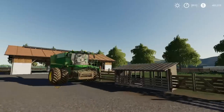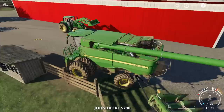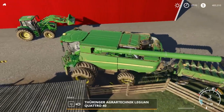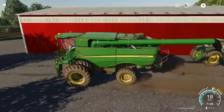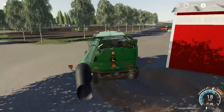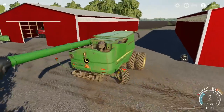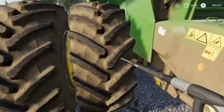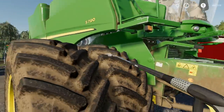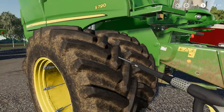We're going to run over here and jump in the combine — the S790. Drop that thing right there, take this guy over to the pressure washer, wash him up, and back him in the shed. Put him away. There are no more harvesting missions because we've got them all done. There are a few fertilizing jobs but we're not going to tackle them today. That's basically how we've been making money — just doing missions over and over and selling lots of hay bales.